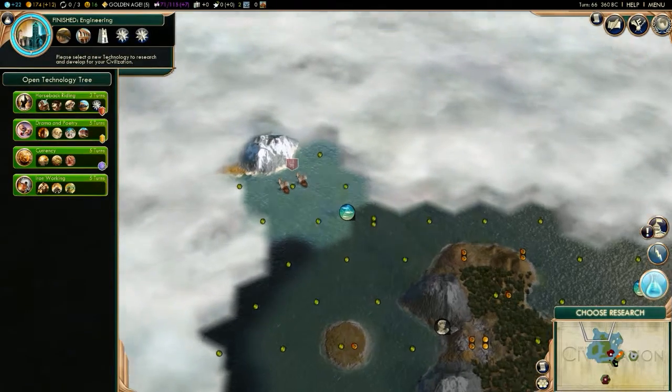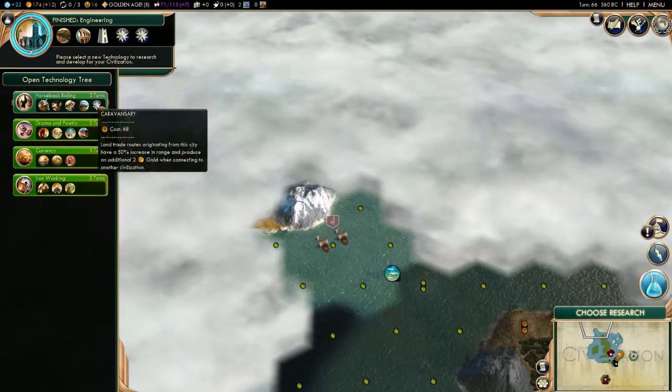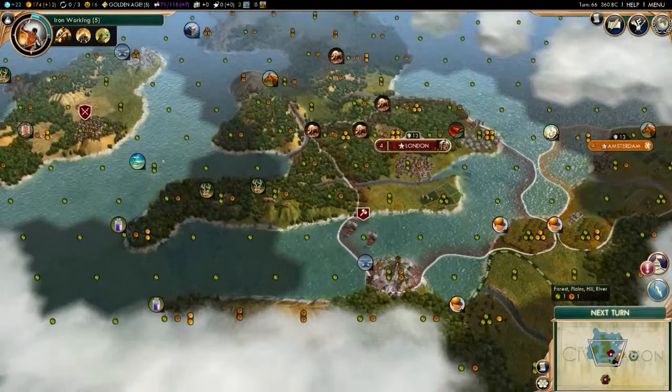I wonder what's over here. I know that's Iceland, but I wonder what's gonna be there. Currency — let's go with iron working so I can get some swordsmen, now that I've got some iron.